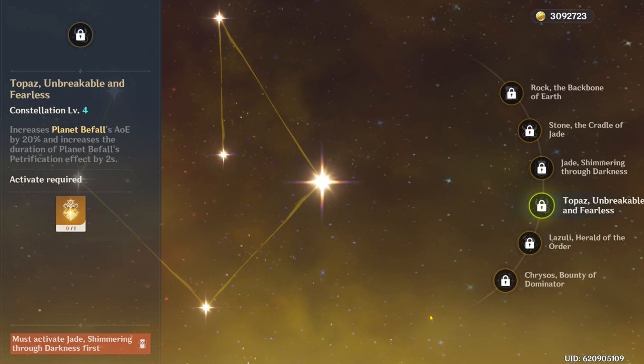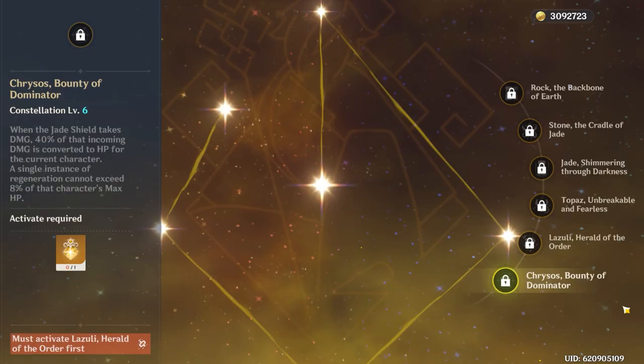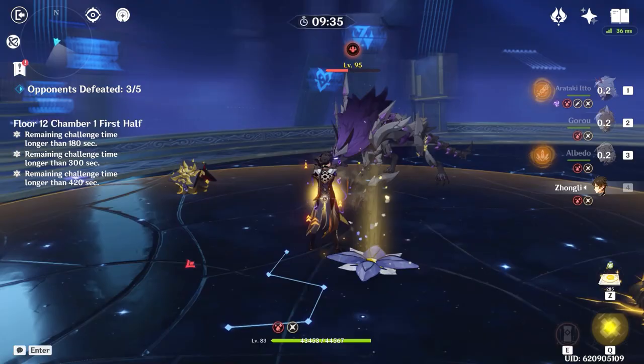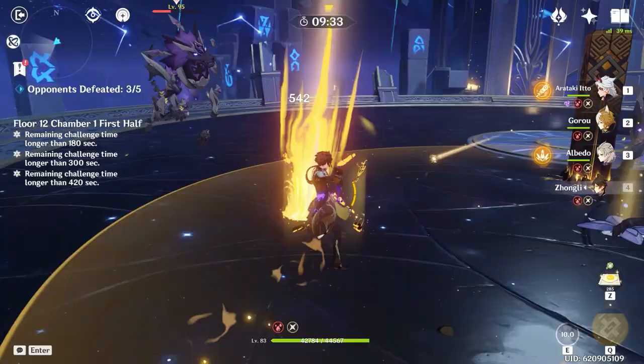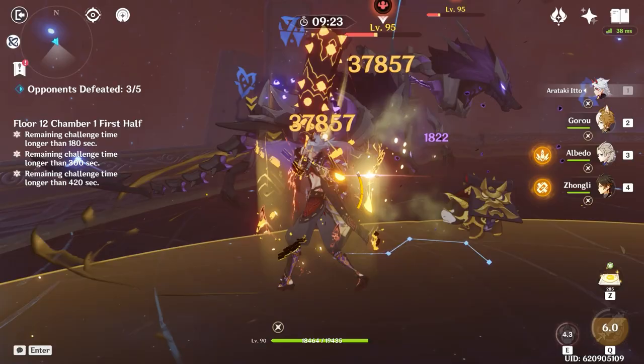At C4, Zhongli's burst now has a 20% increased radius and the petrification effect lasts for 2 seconds longer, which is really nice because that adds up to about 6 full seconds of complete petrification on most enemies. And at C6, Zhongli basically becomes Kokomi — his shield now heals the active character for 40% of the damage the shield takes, which especially in Genshin's current environment where many sources of damage now ignore shields, is an absolutely godly constellation. And if ever you wanted to whale for support C6, this would be the one.